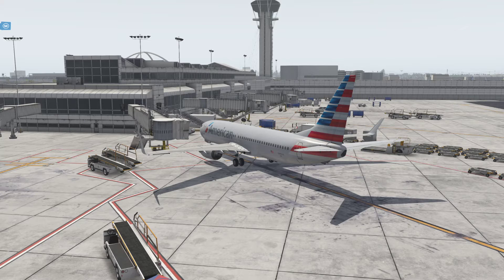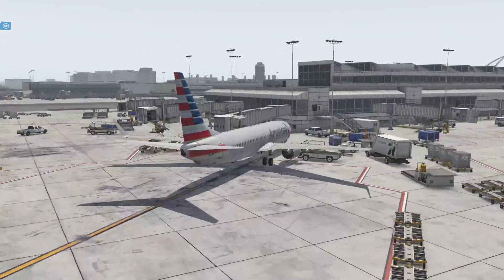Hello everyone and welcome back to another Captain AB tutorial video. Today we're in the Zibo mod by the 77 AMG aircraft, which is free for X-Plane 11, and I'm going to show you a tutorial on the startup procedures, including getting the batteries on, ground services, and pushback. We are at Los Angeles Airport with Payware Scenery today and for the purpose of the tutorial video we will be flying up to Seattle.